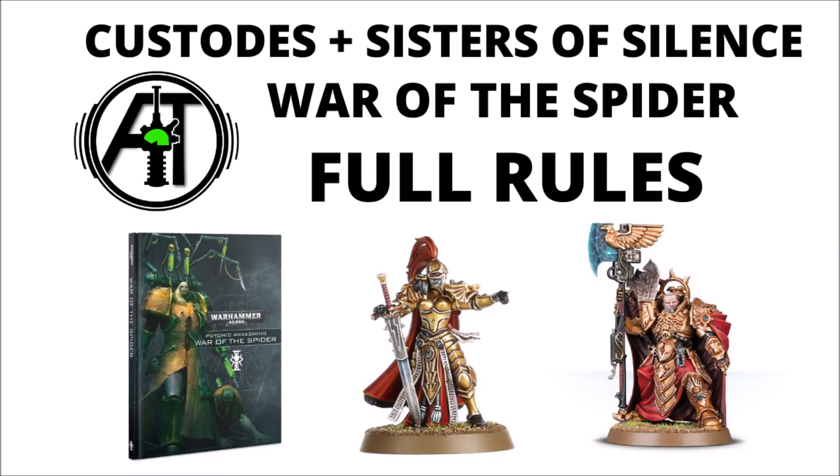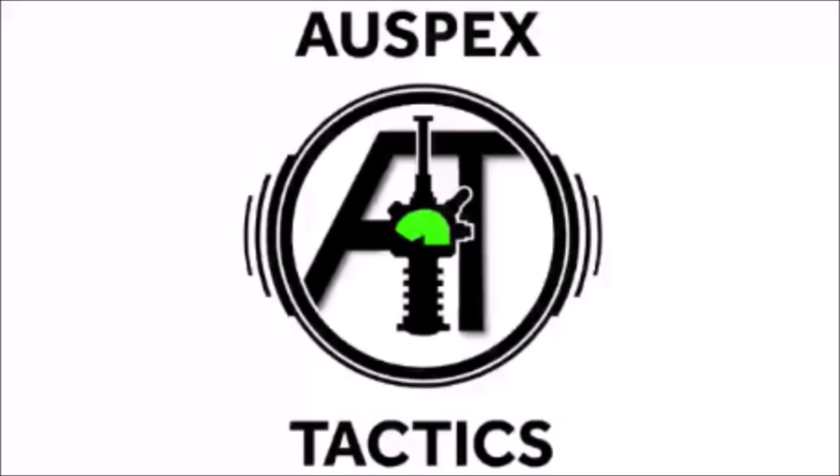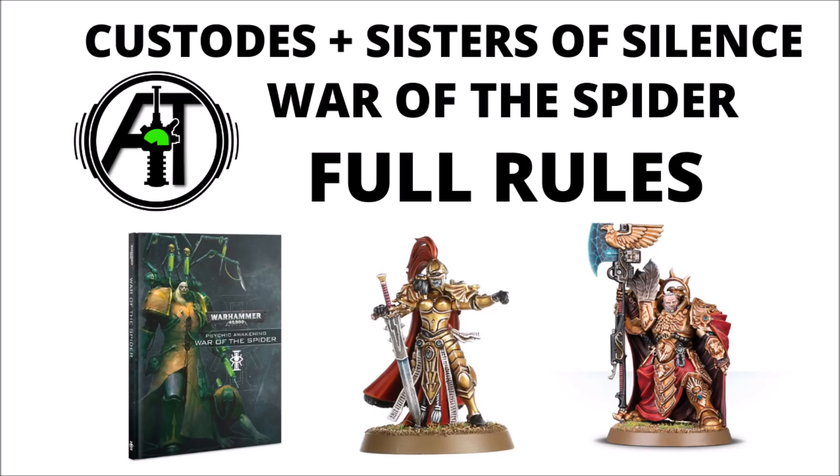It's a pretty good time to be a Golden Armoured Talon of the Emperor, as both the Adeptus Custodes and the Sisters of Silence have got some pretty nice new rules in their Psychic Awakening book, War of the Spider. Hello and welcome back to Warpets Tactics, the strategy-focused 40k channel, where we'll be looking through the rules for the Adeptus Custodes and the Sisters of Silence, going over all the rules in the book and discussing what are the strongest things most likely to be seen in-game.